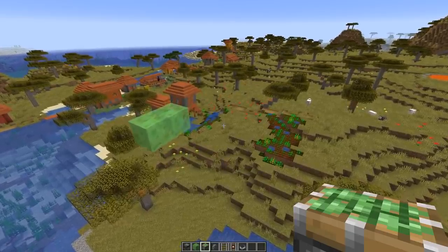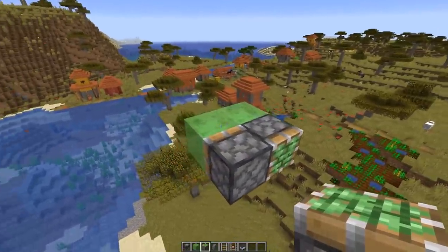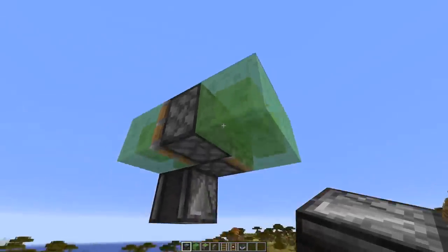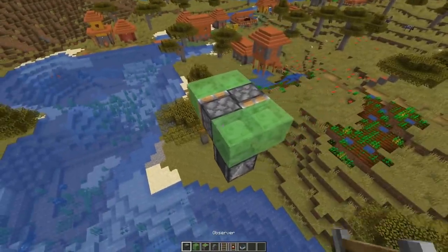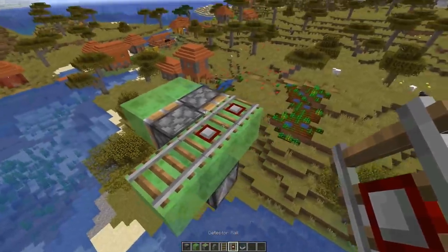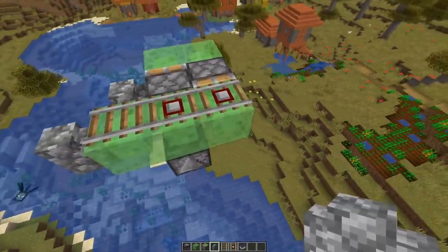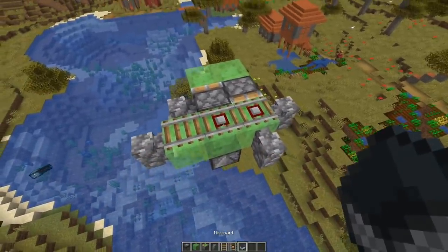Here's a quick tutorial showing you how you can build it. We need sticky pistons like this, and slime blocks like that. Then we need an observer powering this piston, and another observer powering the other piston through the slime block. We're going to expand this by one block, place rails on top, and two detector rails there. We also need some cobble walls to make sure the minecart doesn't fall off — one here, there, this side, and here.